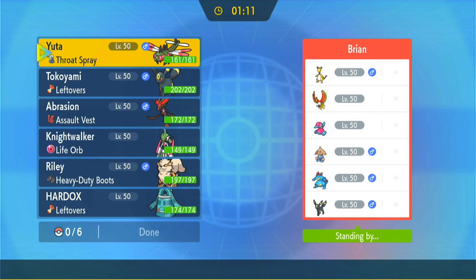Like and subscribe, all that fun stuff, and let's begin. Today we're up against Brian with Ampharos, Ho-Oh, Porygon2, Hitmontop, Feraligatr, and Umbreon. It's going to be a very scary ordeal dealing with that Ho-Oh.